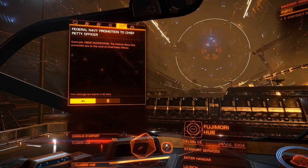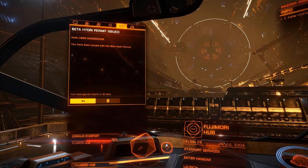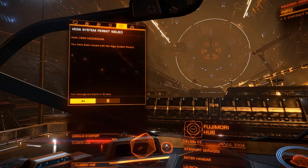And the next email says: hello, Commander Dazadum, you have been issued the Beta Hydra Permit. So, if I was to then go to the Beta Hydra system, I now have the permit to access it, whereas before I wouldn't be allowed to fly there. That's nice — I'll go and take a look and see what it's all about. And we have a second permit. It says you have been issued with the Vega system permit. So, there's two systems that we can take a look at together. I'll make a quick video and see what they're all about and why they're so special to hide them from us until we get to this rank.